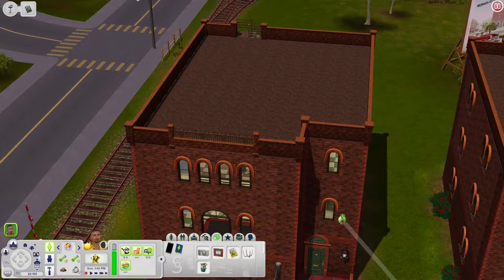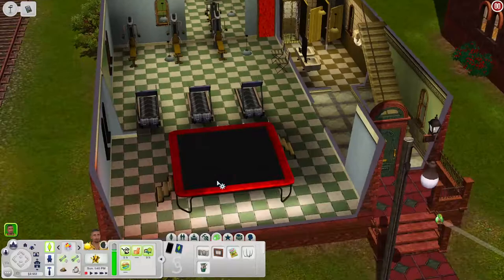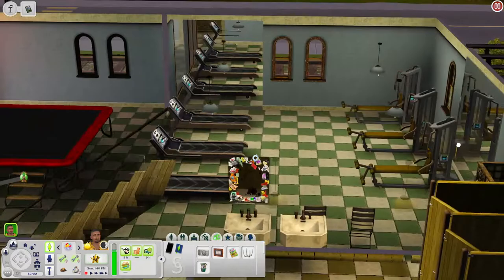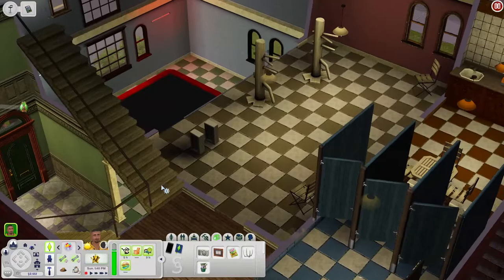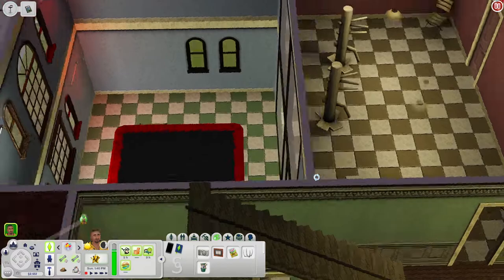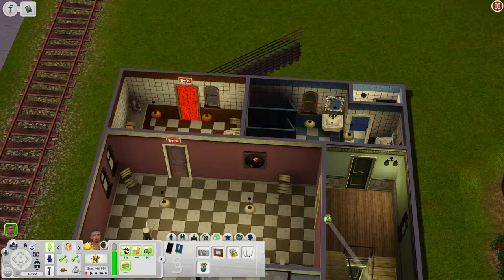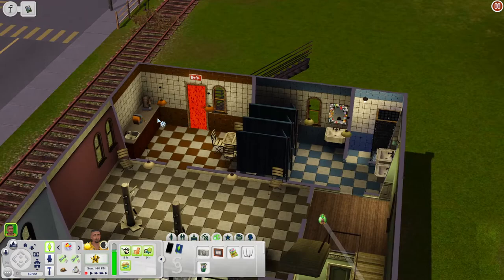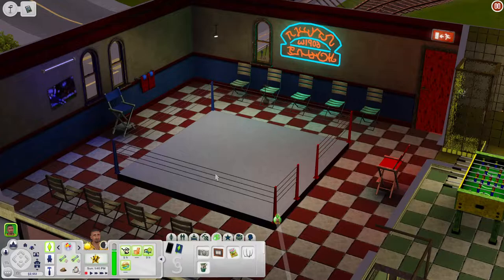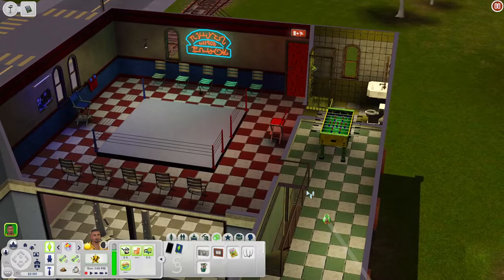Scrolling down into the Gyms Gym, there's an indoor trampoline, treadmills, weight machines, places to sit, a mirror, and bathrooms. Upstairs there's a martial arts room where sims can practice and break boards — with glass floors so you can look down at people below. There's another break room area and bathrooms. Going up one more floor there's a boxing ring, places to sit, a foosball table in the hallway, and another bathroom.